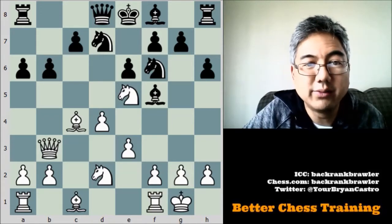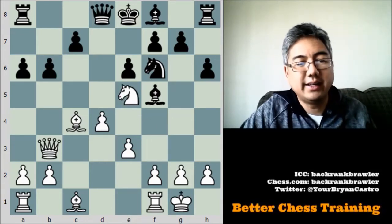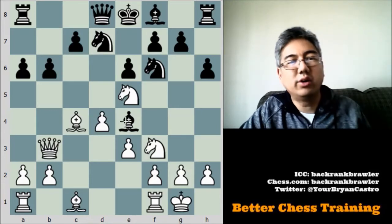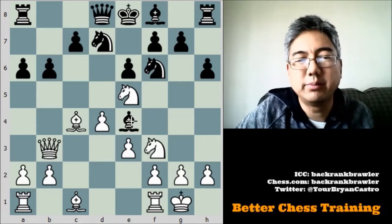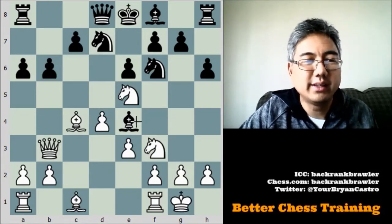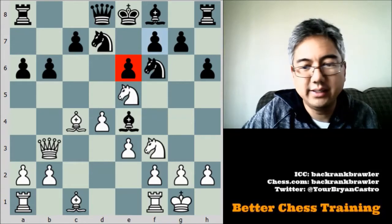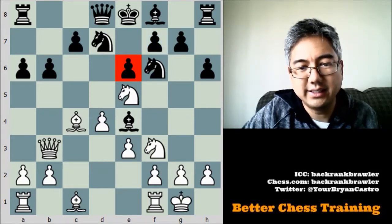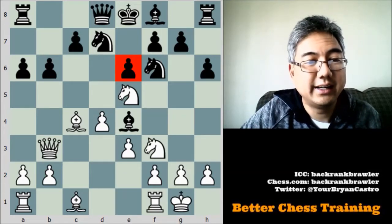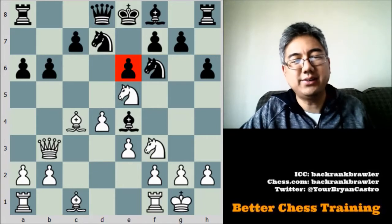I considered knight to c6 but didn't see a clear follow-up after he moves his queen out of the way. The move I played was knight d to f3, so that if he takes I just take back with the knight and still have a nice position. But what he did instead was bishop to e4. As much as b6 was a big mistake, this was an even bigger mistake. His idea was to take on f3, but now the e6 square is weak and the f7 square becomes weak as well.